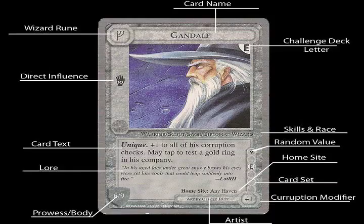Right under that is the card text. Every wizard card in their set usually has the word 'unique' in it, meaning there can only be one of that on the field at a time. So if you have a particular card, your opponent can't play that same character unless he influences it away. Wizards can only be one on the field, but in the play deck they can have up to three copies. Along with unique, there's usually card text that indicates something they can do or get a bonus — it varies on the card. For Gandalf, it says a plus one to all of his corruption checks, which is very helpful, and may tap a test gold ring in his company.